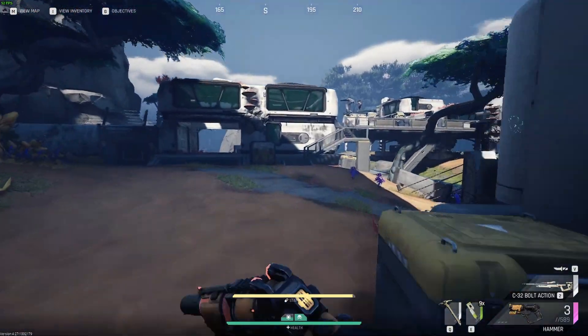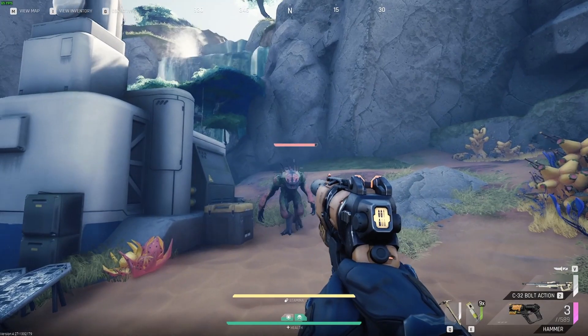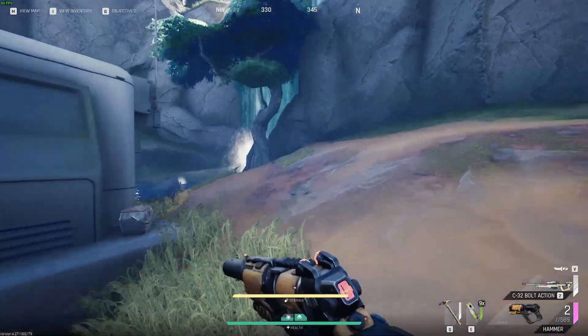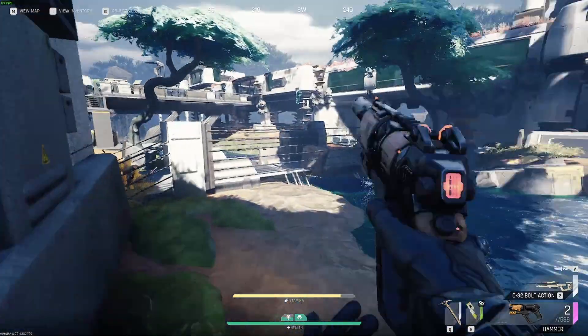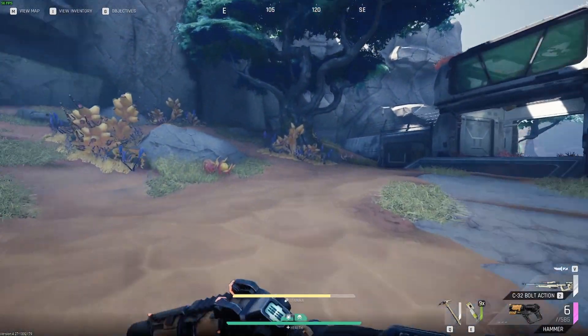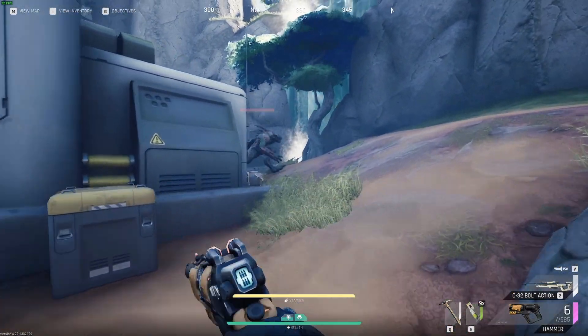If you have played The Cycle before, you've probably run into this guy once or twice. This is Jeff. Jeff is considered one of the hardest monsters in The Cycle, and for a good reason. He has a lot of HP, hits like a truck, and is faster than Usain Bolt. Jeff finds joy in ruining your day — but no more. Today, I'm gonna give you a step-by-step guide on how to make Jeff look like a fool.